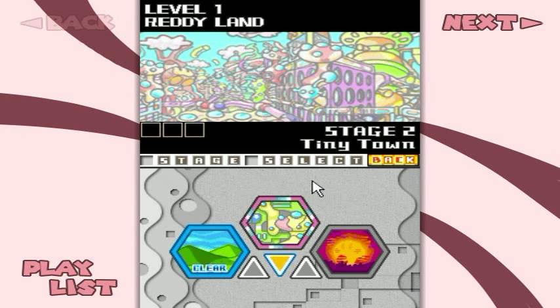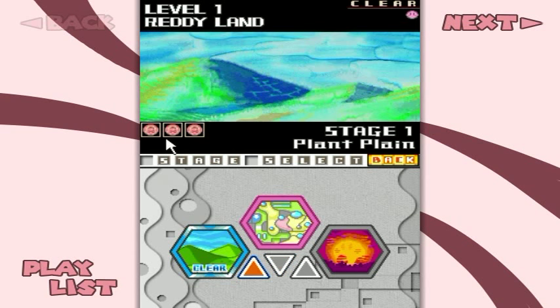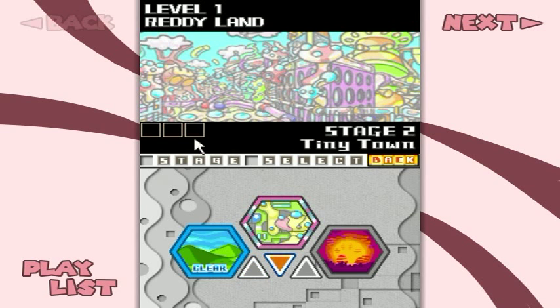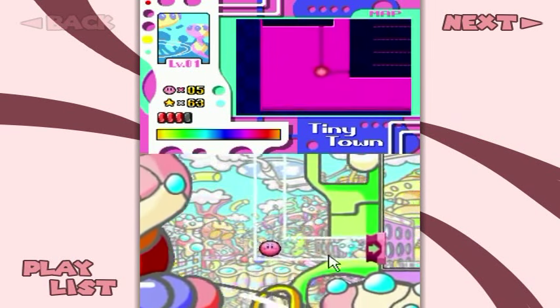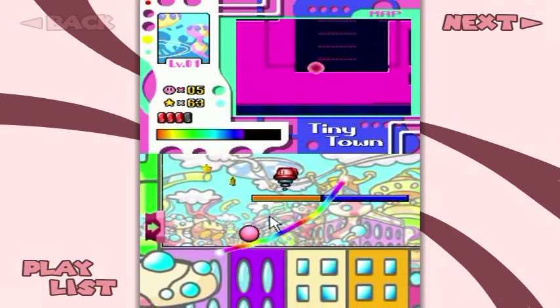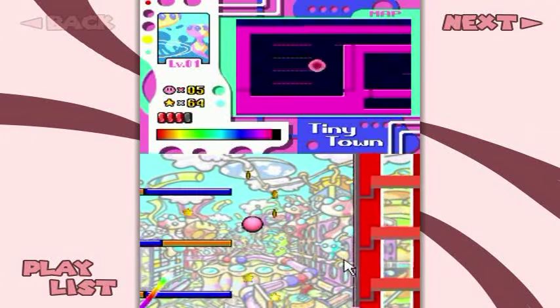Tiny Town is up next, and this is the first stage we'll come across. We cannot get all three medals - see, all three medals are up there, but we can't get the middle one because of something we'll see along the way. We'll be back through here later, don't worry. All will be well, I assure you.